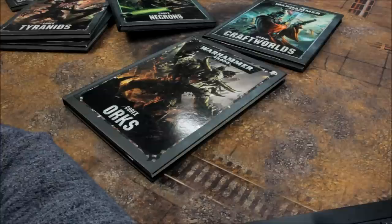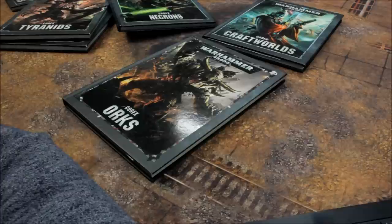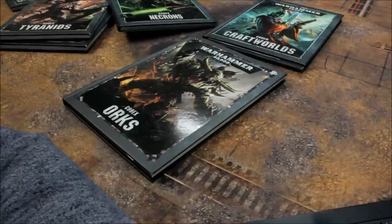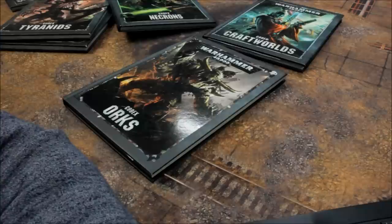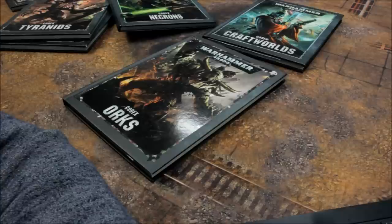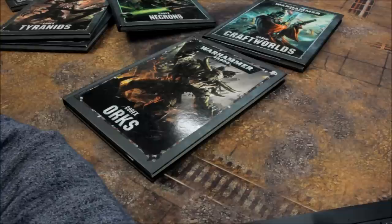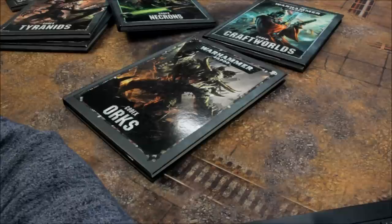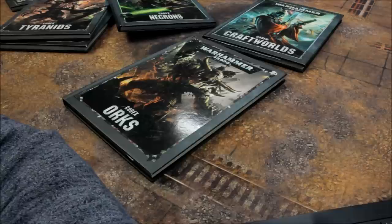Genestealer Cults melee weapons: Bone Sword 5, Chain Sword 0, Cultist Knife 0, Drill Dozer Blade 0, Familiar Claws 0, Force Stave 0, Heavy Improvised Weapons 30, Heavy Power Hammer 15, Heavy Rock Cutter 10, Heavy Rock Drill 15, Heavy Rock Sword 10, Hyper-Morph Tail 0, Improvised Weapon 0, Injector Goad 0, Lash Whip and Bone Sword 5, Locust Blade 0, Metamorph Claw 3, Metamorph Talon 2, Metamorph Whip 0, Monstrous Rending Claws 0, Power Axe 5, Power Hammer 5, Power Morph 5, Power Pick 10, Power Sledgehammer 0, Purestrain Talons 0, Rending Claw 0, Sanctus Bio-Dagger 0, Sentinel Chainsaw 2, Toxin Injector Claw 0. Other War Gear: Augur Array 5, Cult Icon 10, Cult Vox Caster 5, Dozer Blade 5, Flare Launcher 5, Spotter 5, Survey Augur 5, Track Guards 5.